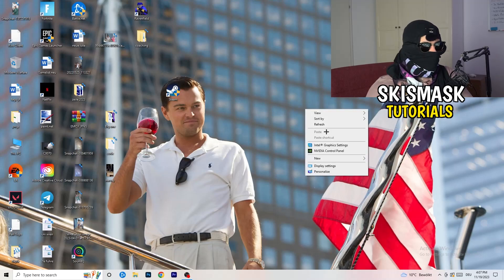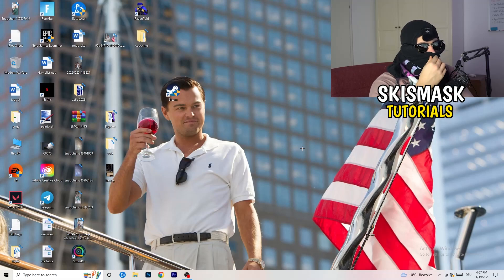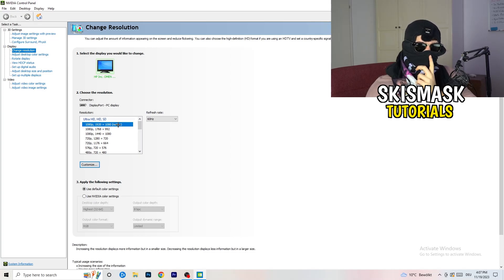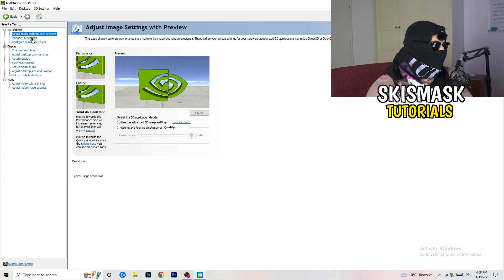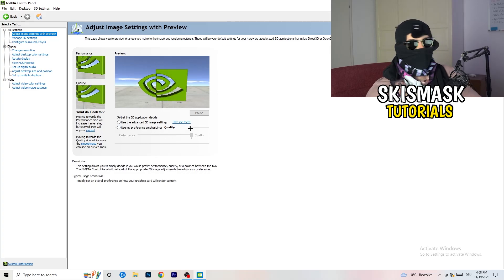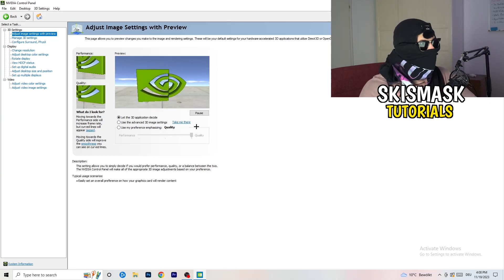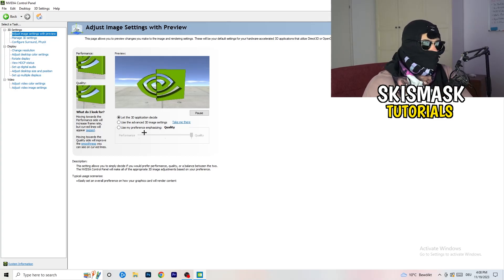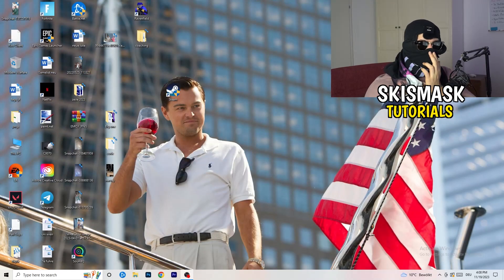Next, right-click your desktop and open NVIDIA Control Panel. Check which resolution is working best for your game — for me it's the native resolution. On the left-hand side, click Adjust Image Settings with Preview. You'll see a Use My Preference slider — I'm currently on Quality. If you want to increase performance, increase FPS, and reduce FPS drops, drag the slider toward Performance. Once you're finished, you can close the NVIDIA Control Panel.